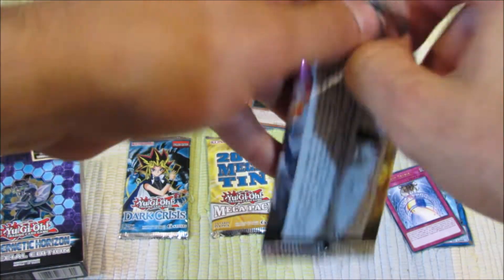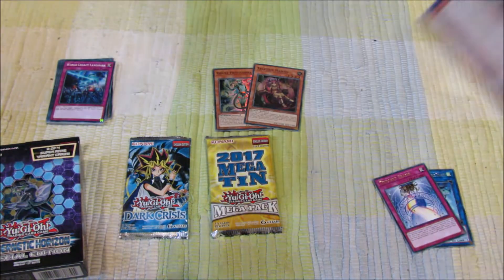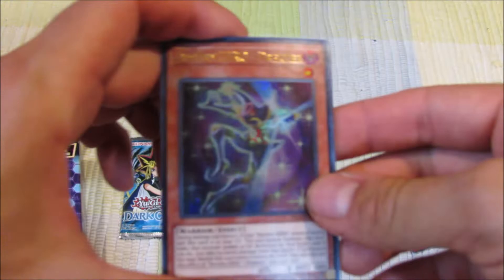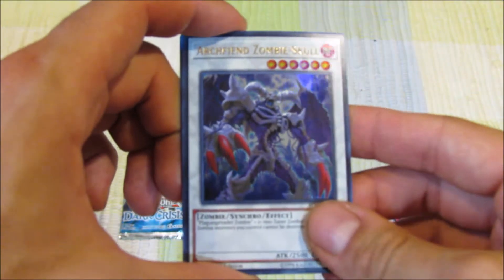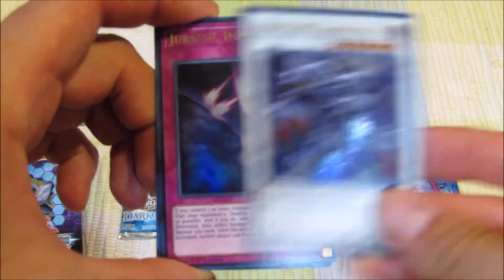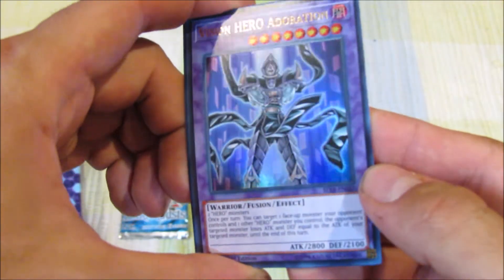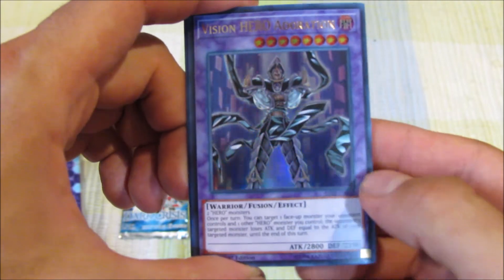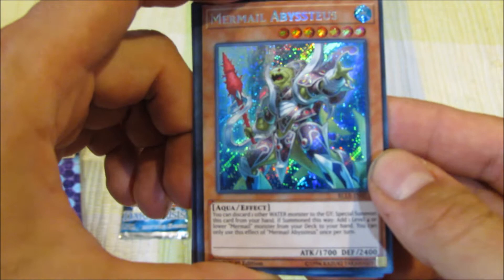Battles of Legend — one of my favorite sets. What can we get? Destiny Hero Dreamer as an Ultra — well, they're all Ultras or Secrets in that set. Archfiend Zombie Skull, Jurassic Impact, Vision Hero Adoration. And Mermail Abyssteus as our secret rare. Awesome.